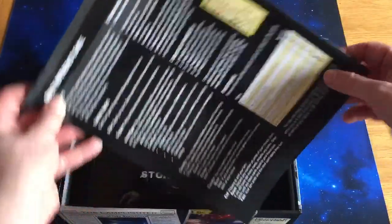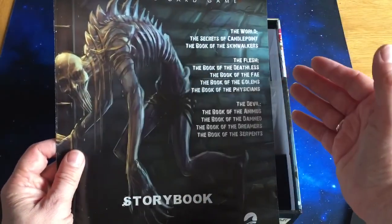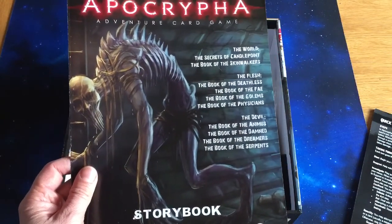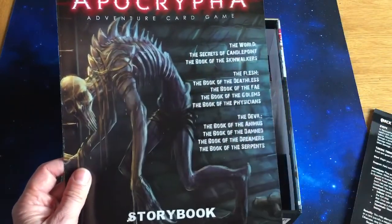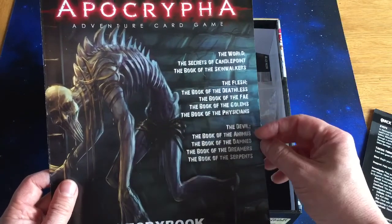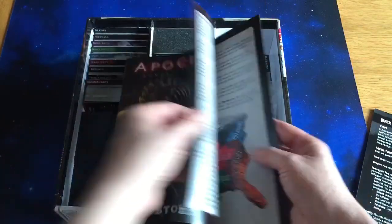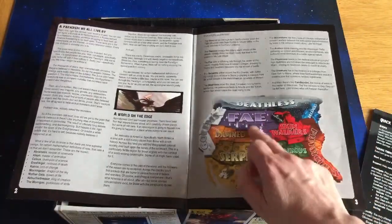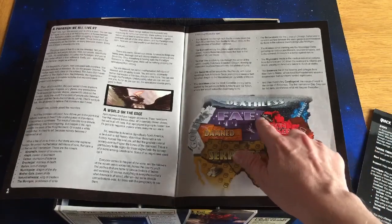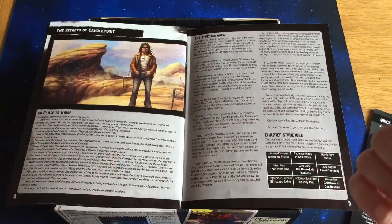There's also a summary on the back. You also get a storybook or scenario booklet. The game itself is split into three different boxes — this is the first book, called The World. In here we've got The Secrets of Candlepoint and the Book of the Skinwalkers, which is sort of werewolves and werebears. And then there will be The Flesh and The Devil, which will be the other boxes. You can see some of the types of creatures you're going to meet — the Fae, Golems, the Damned, Serpents. There's some storyline to tell you about the world, splitting the US into various different territories.